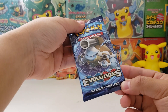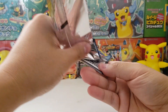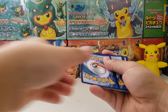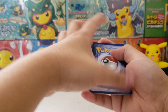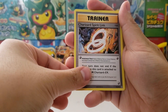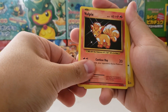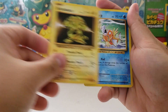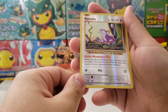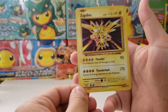Now we're going to do the XY Evolutions. I really prefer Generations over Evolutions but they've clearly printed way too many of Evolutions. One, two, three to the front, give it a good flick. Super Potion, Charizard Spirit Link, Charmeleon, Ratata, Vulpix, Electabuzz, Magikarp - a blast from the past. Ghastly, Ratata as the reverse, and Zapdos as the rare. Man, if this wasn't an actual old pack, this would be worth so much.